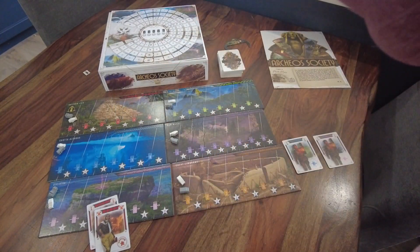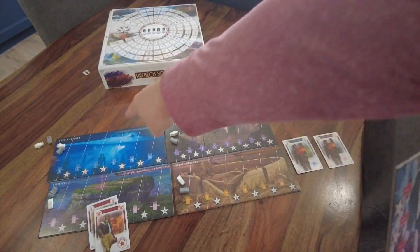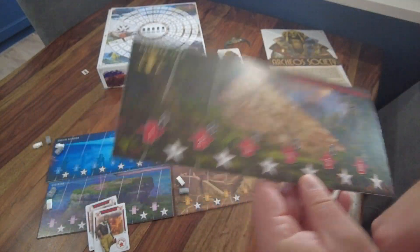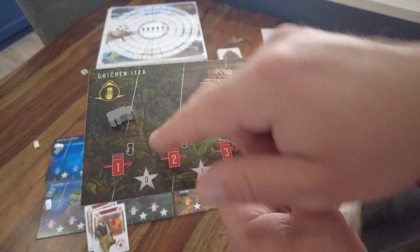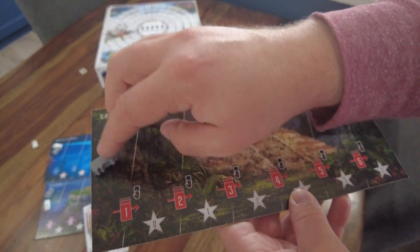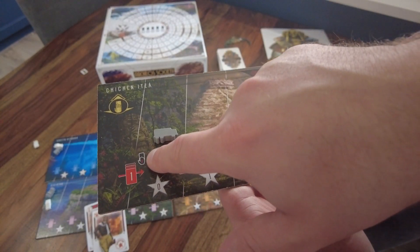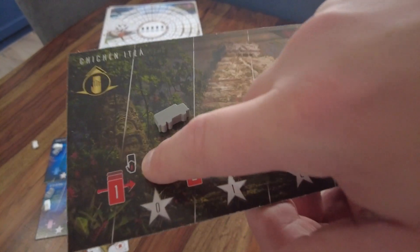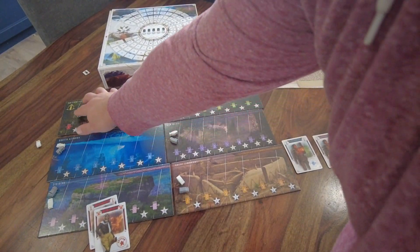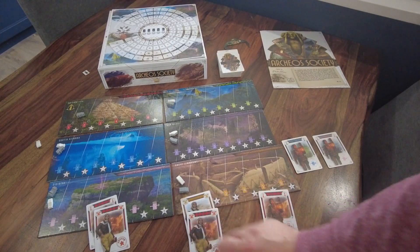I could make the red pilot my leader and move up the red track. This is the advanced side of the board — on this side there's a hand icon with a draw symbol. Anytime you cross over a space you get the bonus shown; on this board the hand says one, so I'd draw one card from the deck. I'm going to move up the red track and draw a card as that bonus.